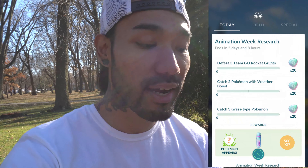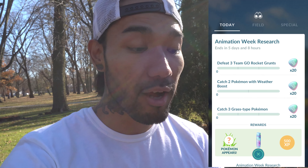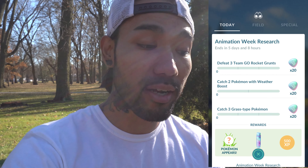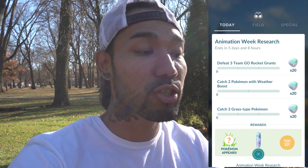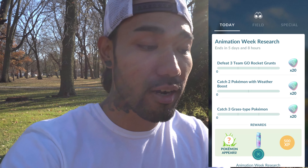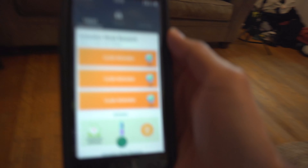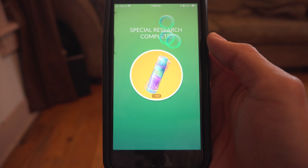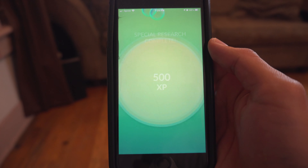Now we have to defeat three Team GO Rocket Grunts, catch two Pokemon with Weather Boosts, and catch three Grass Type Pokemon. We can definitely knock out the Grass Type catches since we're outside in the park. Defeating three Rocket Grunts will get us a bunch of Mega Stones. Alright nerd fam, we finished all of those tasks and claimed the rewards — Ivysaur is in the bag!